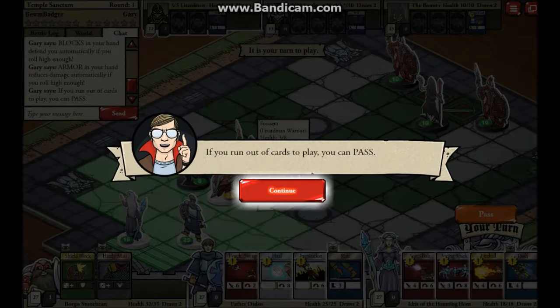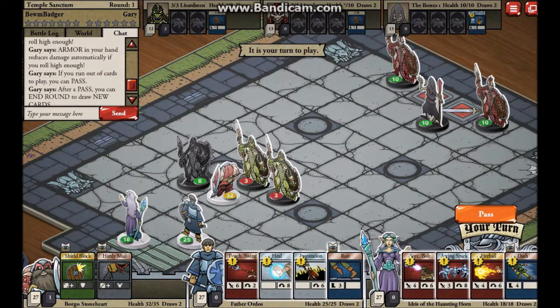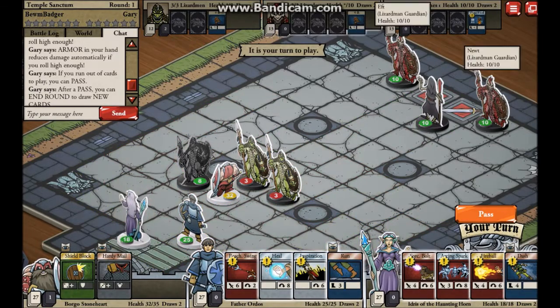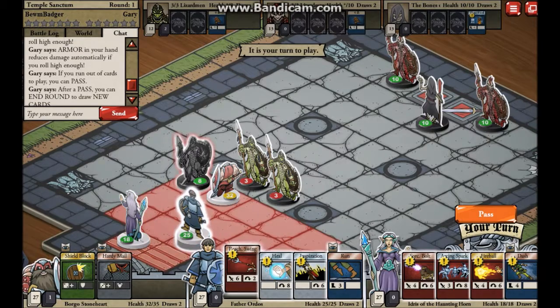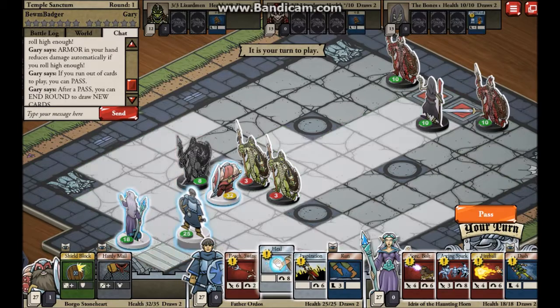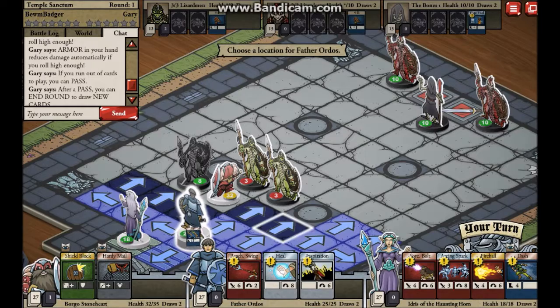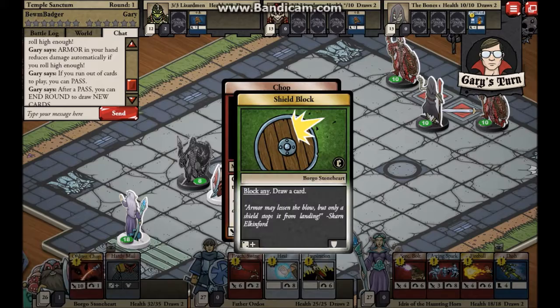If you run out of cards to play, you can pass. After a pass, you can end round to draw new cards. Is it back and forth? Cause that's not how an actual game plays. That card looks a little glitched.